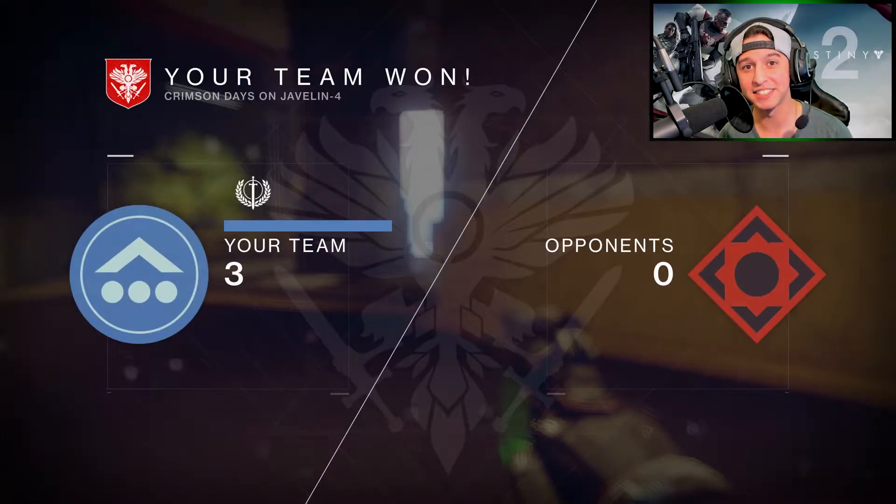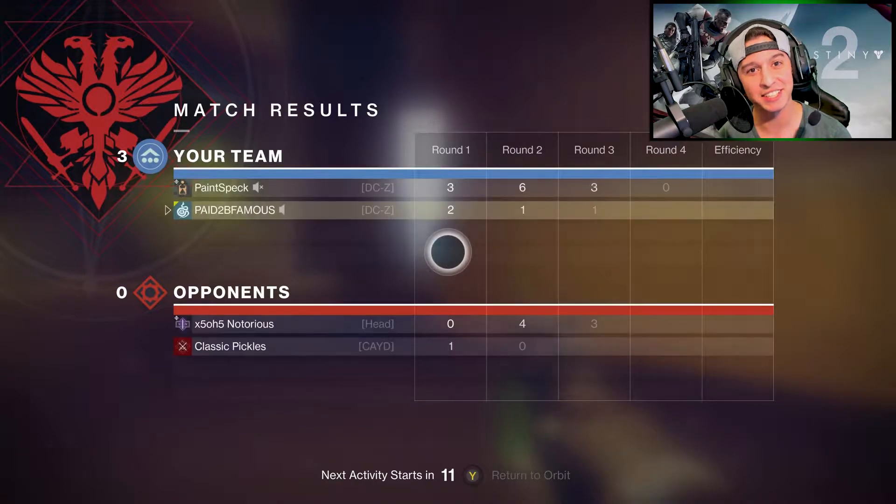And that is how you do it, my friends. You guys don't need to use the meta to do good in Crimson Doubles. As long as you guys have good communication with your teammate, you guys stick together, you secure the power ammo, you guys are gonna have a good time. And don't forget about them OP double Skip grenades.